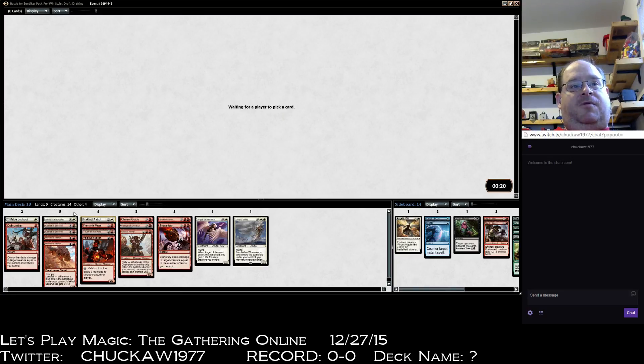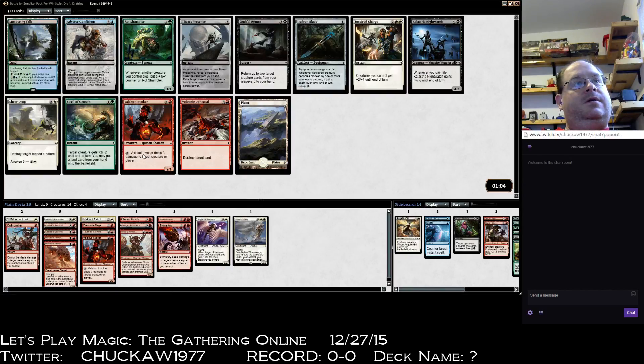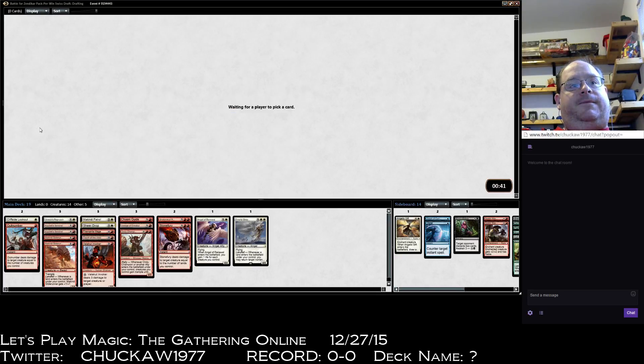Probably splashing white, although it's a heavy splash for both of these angels. Lumbering Falls doesn't get in this deck; Titan's Presence I don't have a lot of use for. Volcanic Upheaval is bad. Shear Drop's good — it's removal — I'm going to take Shear Drop here. Swell of Growth isn't bad, Rot Shambler's not bad either, but Shear Drop is what I need: it's removal and it can be a creature.